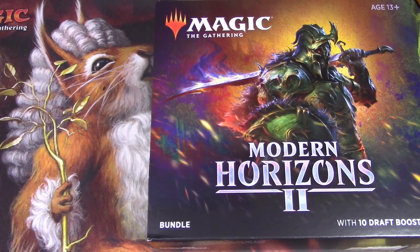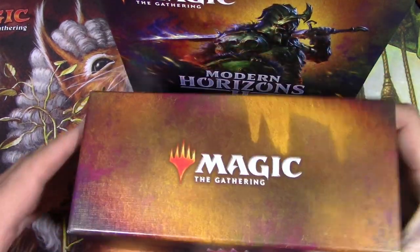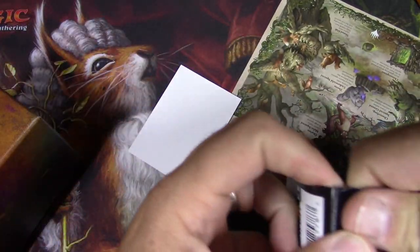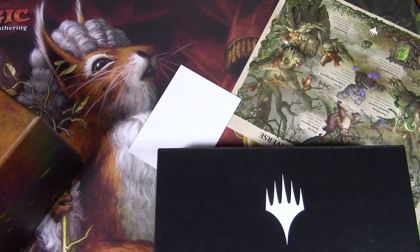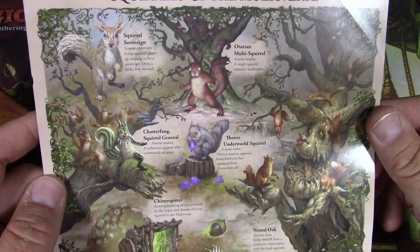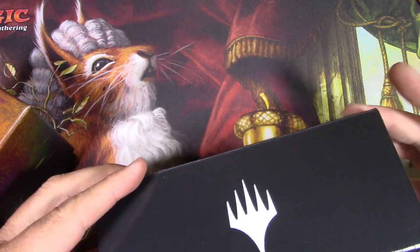Instead I ended up with this bundle of Modern Horizons 2 regular draft boosters. I always like to get a fat pack of every set that comes out. I already opened it a second ago and lost the audio, so I'm doing it again. The box is very cool. I'm kind of interested in collecting these — opening up the whole poster deal here. We got Dakkon, very cool sketchy art. Got a nice little Squirrels of the Multiverse insert, which is actually kind of fun.